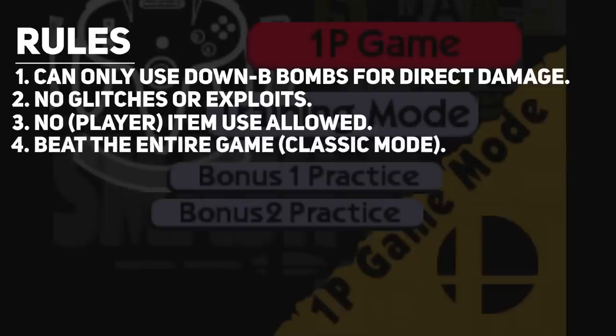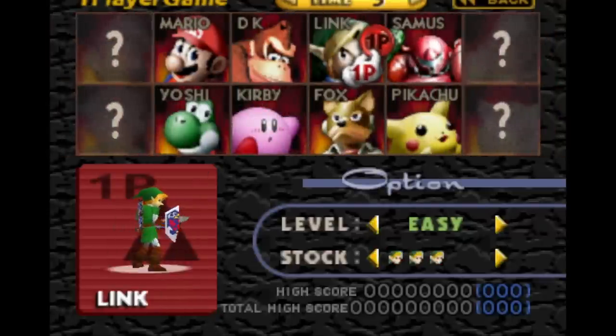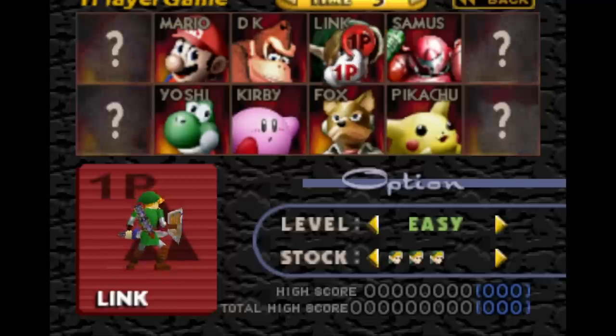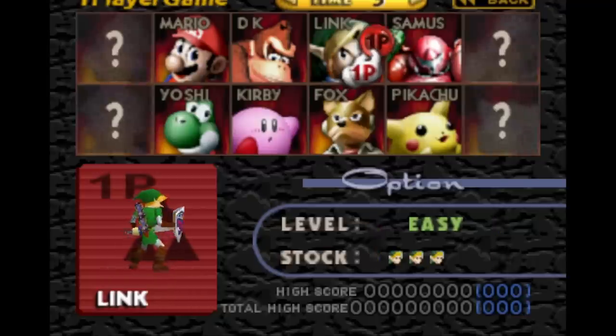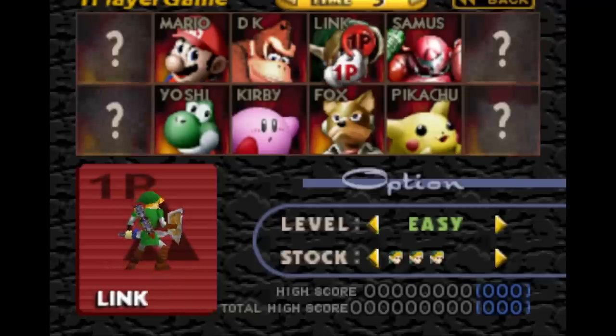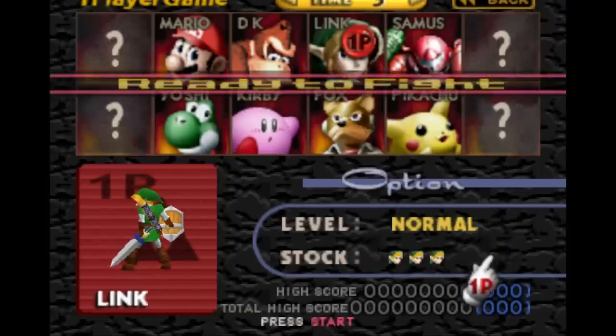And fourth, we have to beat the entire game, which most players probably know as Classic Mode. For those of you who've played this game — which I'm hoping is most of you — you'll know there are several characters who have bomb attacks. But each character has a different way of using said bombs, and some are definitely more effective than others. On the N64, there were only two characters who had bomb attacks: Link and Samus. And since Samus' bombs can only go straight down, we're gonna go with Link. 5 stock just because, and keeping the difficulty on normal.